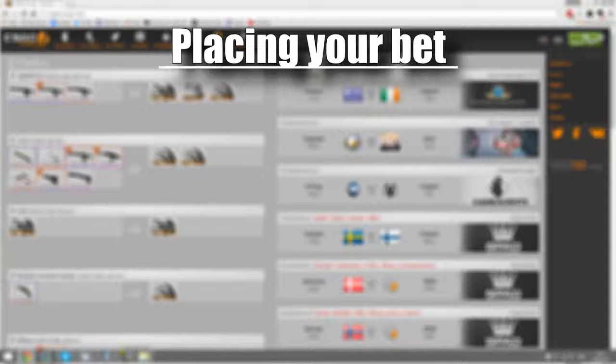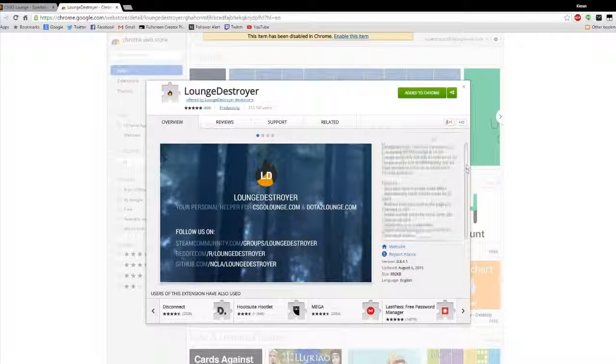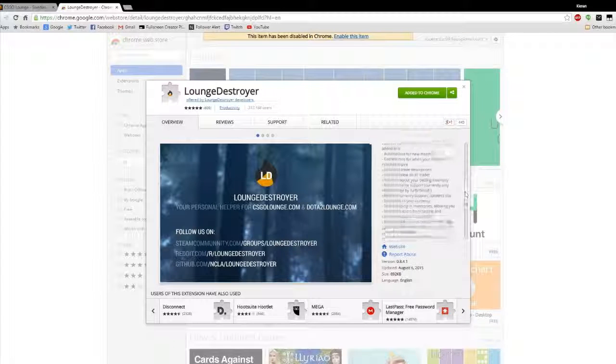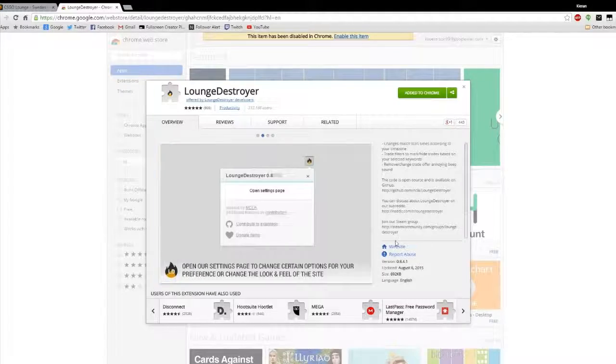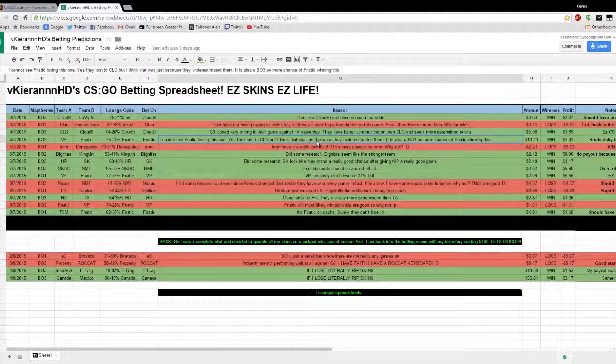You'll often find the queues are full when you come to bet. Instead of spamming the bet button, I found a Google Chrome extension that automatically tries to get you into a queue for betting. It's called Lounge Destroyer, and as well as auto-queuing, it does a lot of other nice things for CSGO Lounge — I'll leave a link in the description. You can also create a betting spreadsheet to keep track of how many bets you've won and lost, and how much profit or loss you've made.